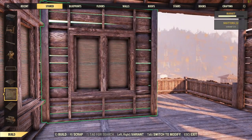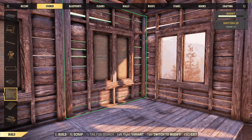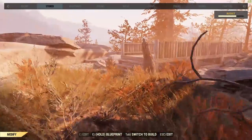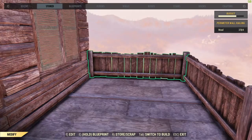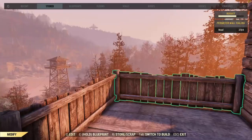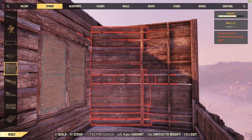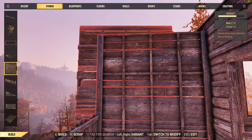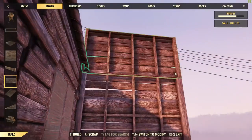Put a few railings on, snap the walls in with a doorway, and now we get out onto our balcony. I've heard rumours that the build budget goes up as you level up, but I find that highly unlikely and haven't seen any evidence of it myself — so somewhat unconfirmed at the moment. It's something I'll be keeping an eye on just in case.